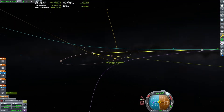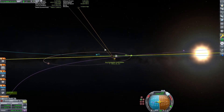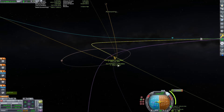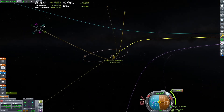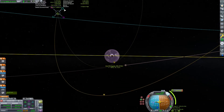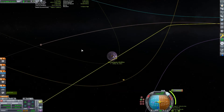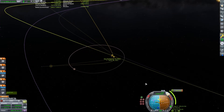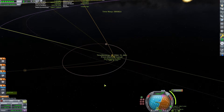Do you have any tips or useful links you'd like to share? You can leave me a comment and let me know. Since our middle stage is about out of fuel, we can set up a maneuver to let it deorbit in EVE's atmosphere. EVE's atmosphere extends to 90 kilometers above sea level, so we should definitely keep our periapsis above that — because aerobraking at EVE is definitely for the bold.